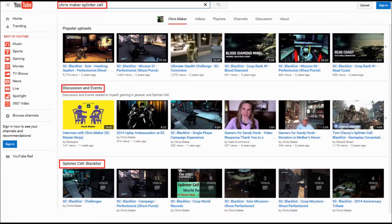To check out my channel, type in Chris Maker Splinter Cell. I've actually added a new section called Discussion and Events. SC Ghost Ninja — he's got a new channel called Renaissance — had an interview with me on Skype, and I have a link to that, as well as some other videos. I've also got playlists for challenges, the campaign, world records, and solo and co-op runs for Blacklist and Conviction as well. Hope you guys enjoyed it — if you liked it, please feel free to like, comment, and subscribe. Thanks guys.